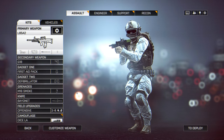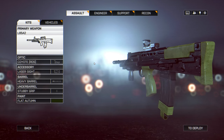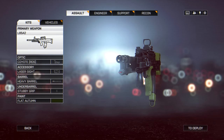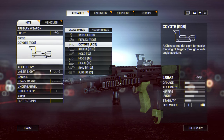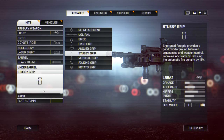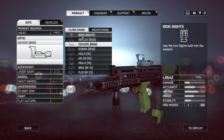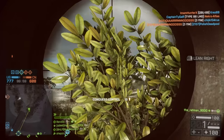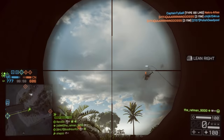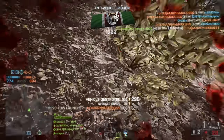In terms of other attachments, the heavy barrel and stubby grip is how I'd approach this weapon. The heavy barrel improves accuracy at the expense of stability, but this weapon is already incredibly stable, so you just get a little bit better accuracy. The stubby grip will reduce the spread increase per shot by 15%, essentially meaning you can mag dump an enemy a little more easily if you need to.